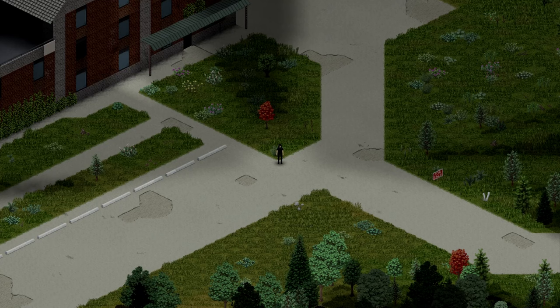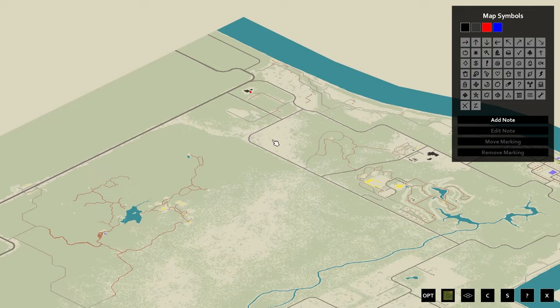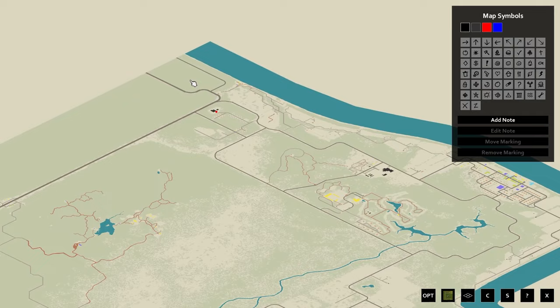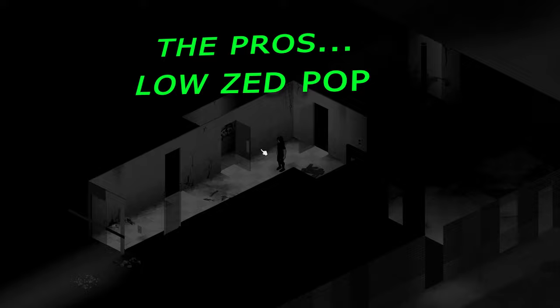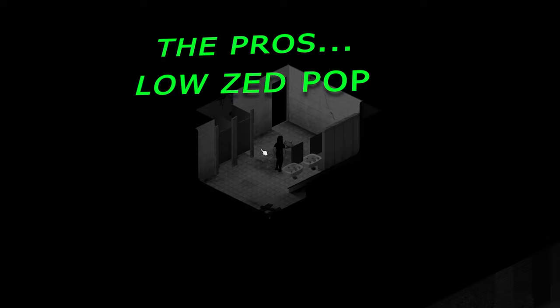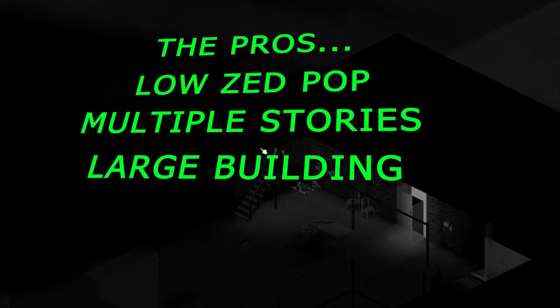The next location is an abandoned factory on the far northwestern side of the map. The building itself is in ruins so it's not the nicest looking place, but after some TLC this place could look great. The pros: this location has a low zombie population as it is far away from everything — the only locals you should have to deal with are the ones inside the buildings. The building has multiple stories, so you will be able to fully secure it by sledgehammering the stairs. It's also a large building, perfect for a mid to large size base, and it's close to a forest so materials will be plentiful.